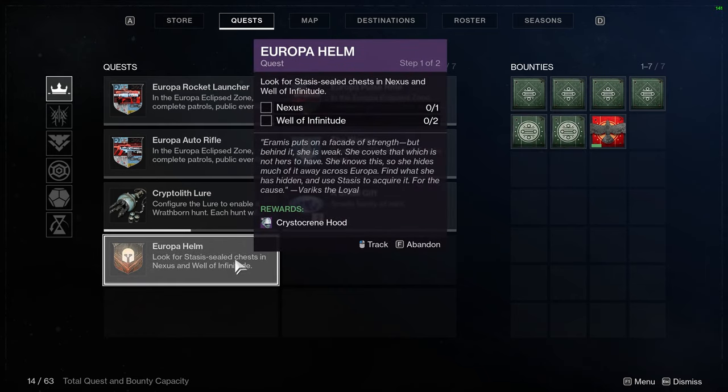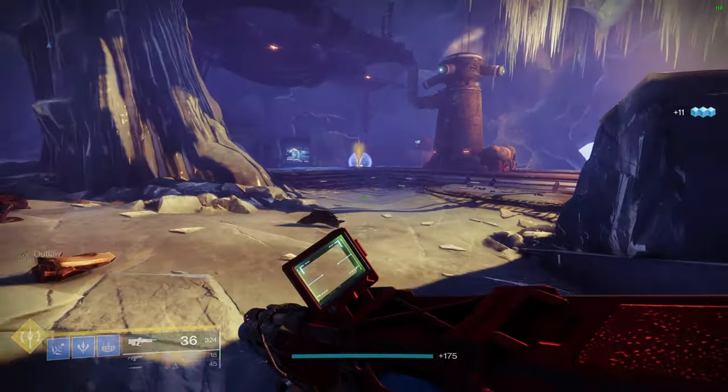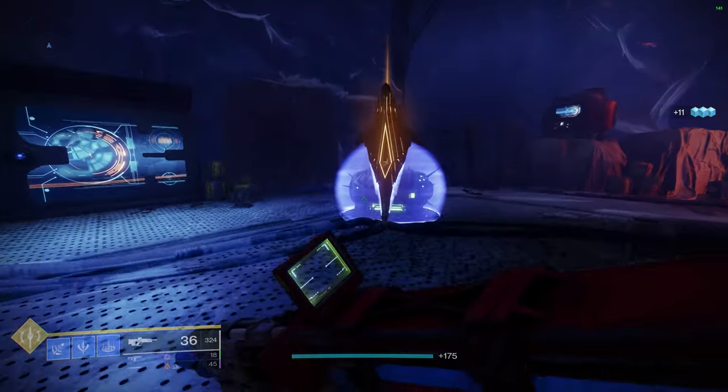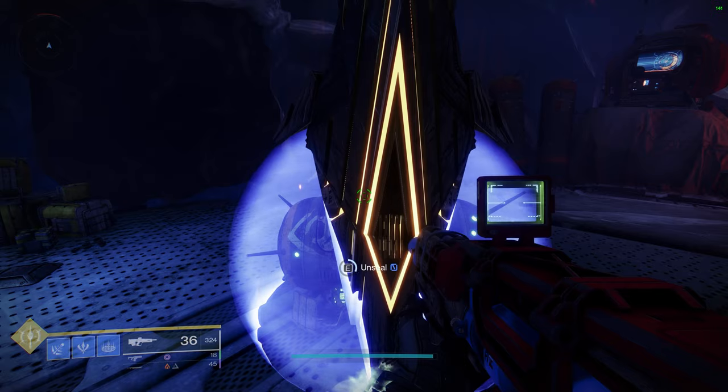By far the easiest method to acquire the armor pieces is to do the quests that Variks gives you throughout the Beyond Light campaign. For example, I still have the Europa Helm quest which guarantees a Crystocrine Hood for my Warlock. This requires you to find darkness-locked chests located within the designated zones. In my case, I needed one chest in the Nexus area and two in the Well of Infinitude.